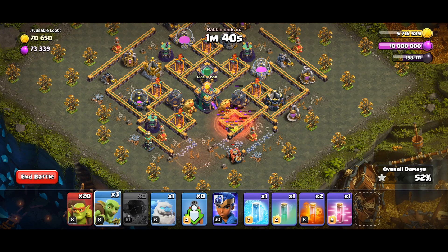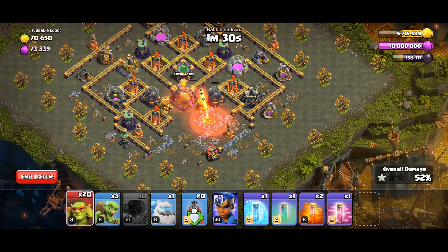We just need to wait for our flame flinger to make the town hall around 50 percent destroyed so we can attack. The flame flinger is attacking the town hall — just wait for 50 percent. Before that, put some super goblins to activate the traps there.